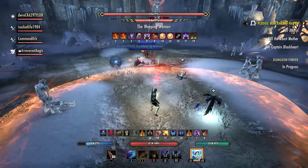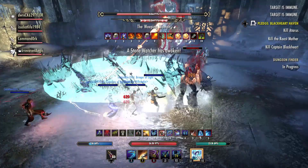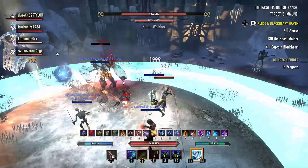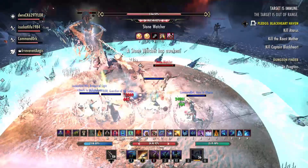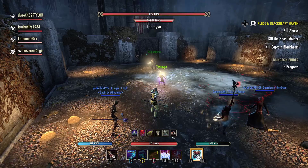Let's take a look at a couple of Depths of Malatar bosses. Here we have the Weeping Woman, and what we have to do here is we have to wait for some mechanics to go through. We're going to get some Ice Atros, we're going to get some Stone Watchers. First we're going to wait for that AoE to go away in the middle, then we're all going to group up in the center, I'm going to pick up this Stone Watcher, and then we're all going to drop the Atom Bomb. Total elapsed time from first taunt to finish — 33 seconds.